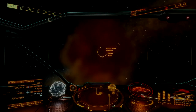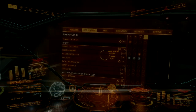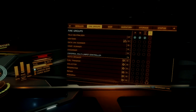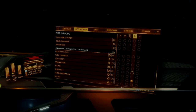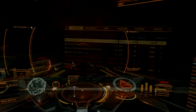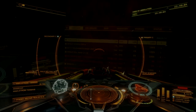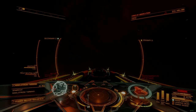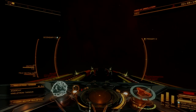A maelstrom confronts approaching ships with several challenges intended to discourage intruders. The first is the Proteus field, a persistent, distortive effect visible on UI elements of any ship that enters the system. This effect will constantly damage any module on your ship that bears the Guardian icon, including Guardian power plants and module reinforcements. Ships that enter a maelstrom's system must be capable of operating without any Guardian technology.